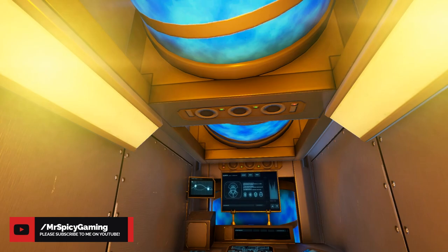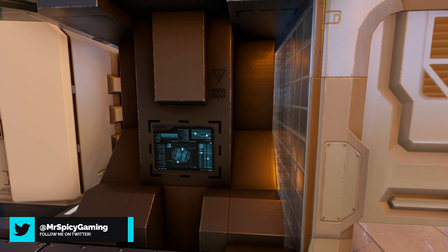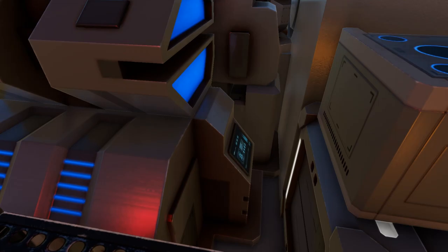Coming to the top of the elevator, we enter into the main area where we have our clone chamber directly in front of us. To our right we have a toilet, repair station, fridge, a food processor, and an advanced constructor. Underneath the food processor and fridge are cargo boxes.